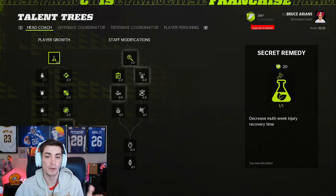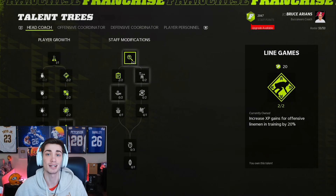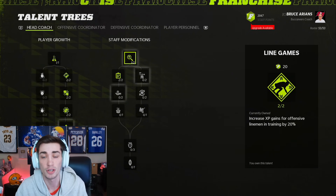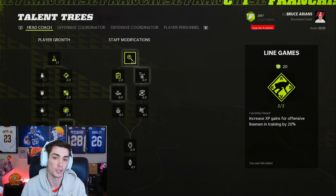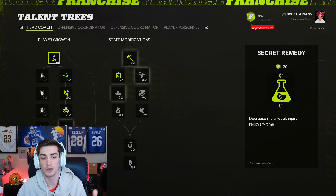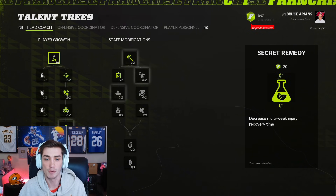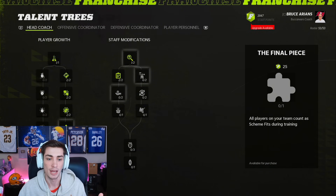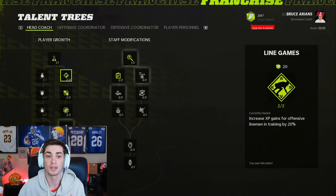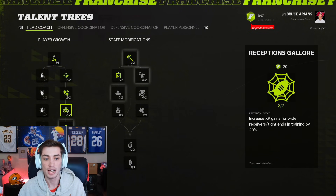We'll start out with head coach and we have two different trees: player growth and staff modifications. If you guys like the content, more Madden 22 content is obviously on the way — a lot of franchise stuff. For player growth, 'secret remedy' costs 20 staff points. We're not going to talk about the price for every single one of these. It varies across branches, but you can only go one way — that's part of the fun. You can't have the best of both worlds. You have to choose.